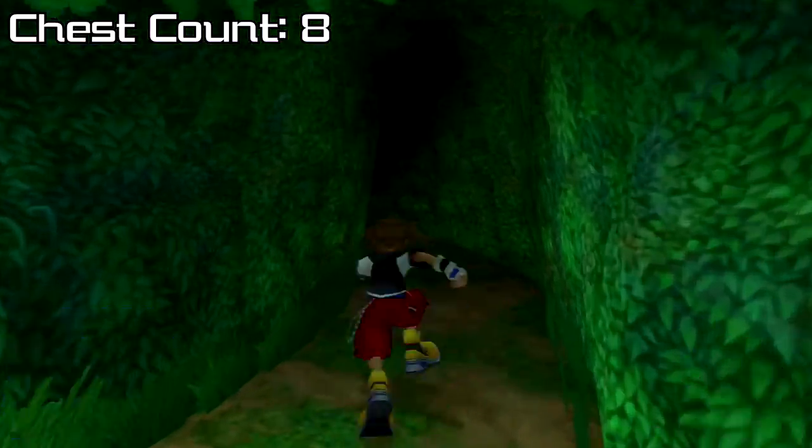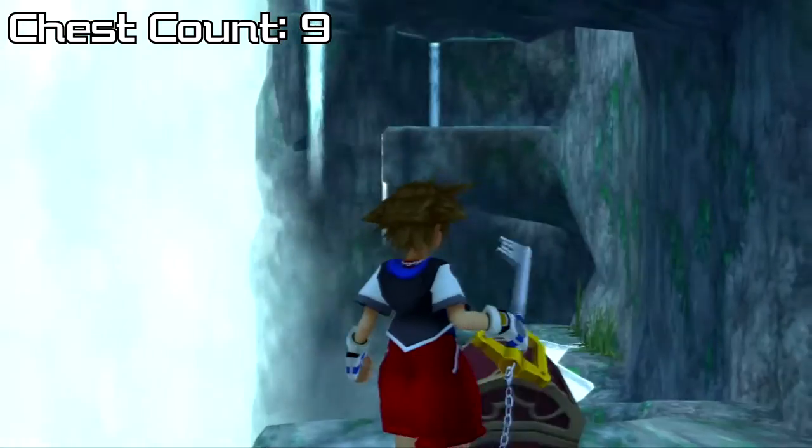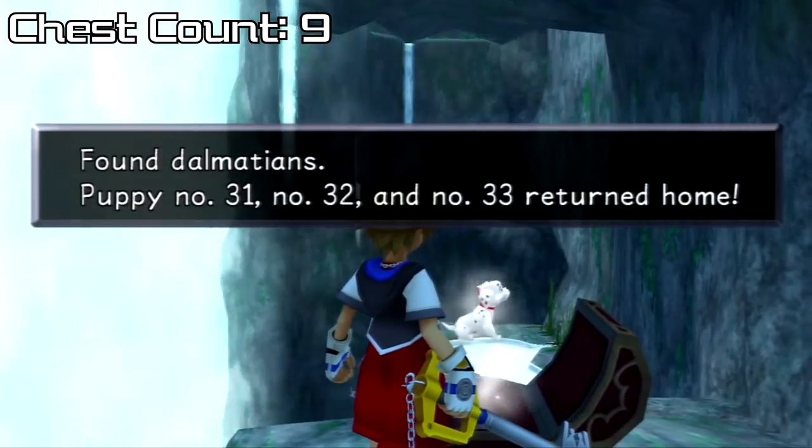Then we'll drop down, go back to the camp, go to the bamboo thicket, go to the cliff, jump up the far end and go into the waterfall caverns — on the second platform are Dalmatians 31, 32, and 33.